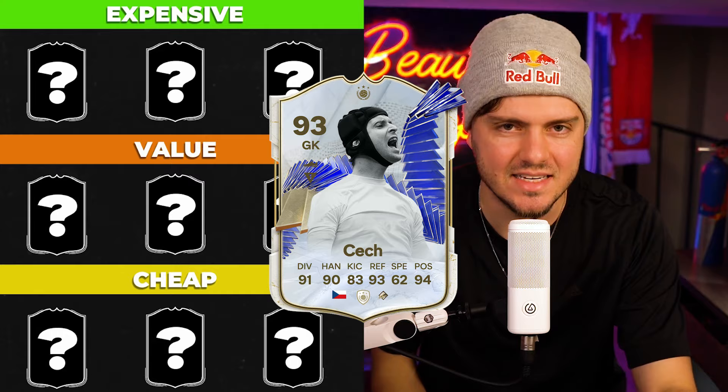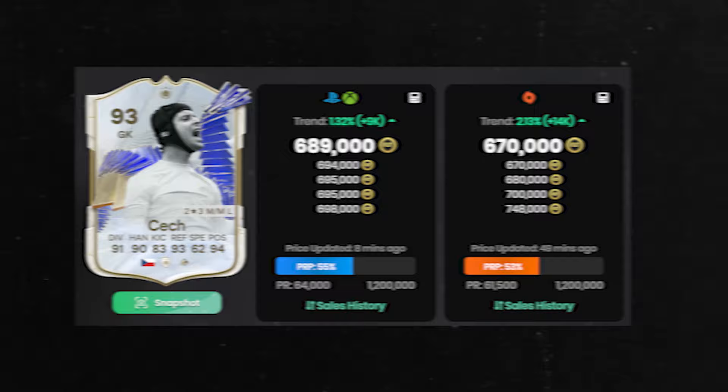We're gonna lead off with the big man on campus — Petr Cech, iconic 93 overall, currently 675,000 coins. If you're spending some of that hard-earned coinage on goalkeepers, it should be mentioned this should be a later priority unless you pack them untradeable, because